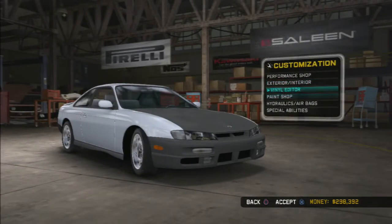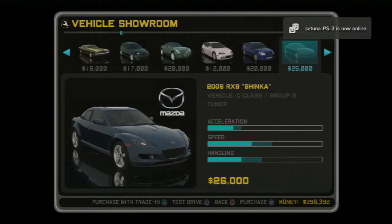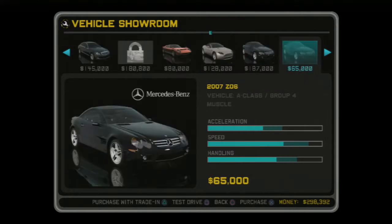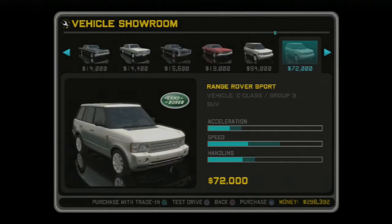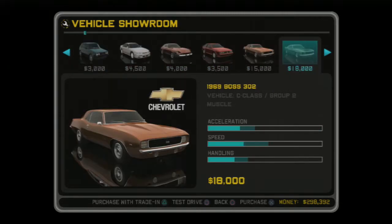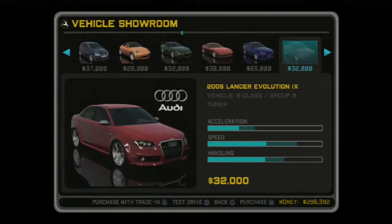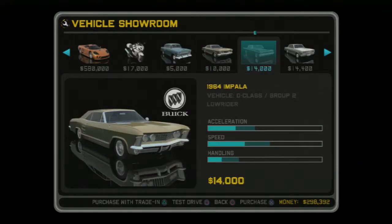You can put vinyl, paint, hydraulics, airbags, special abilities — the vehicle showroom has all these cars you can purchase. I don't think I've unlocked any of them yet because I had to start all over. My old PS3's laser disc reader broke so I had to buy a new one a few years ago and restart. I didn't want to start over the whole thing. You get all of these cars — exotics, and even classic old cars.